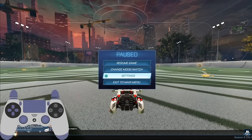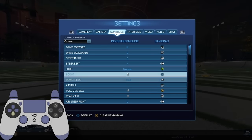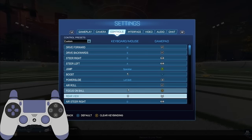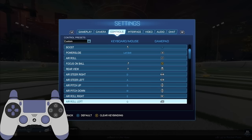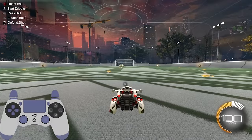It's important that you choose a button or key binding that is natural and intuitive for you to use. Since you're going to be incorporating it into the existing button layout, it's best to find a button that's easy to access and doesn't hinder your car's movement or ability to perform other mechanics. For me, I chose to bind air roll left to my L1, or left bumper if you're on an Xbox controller.